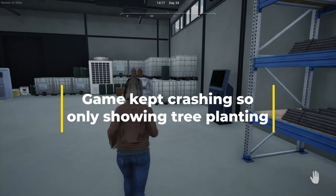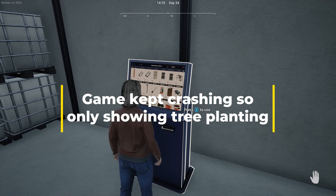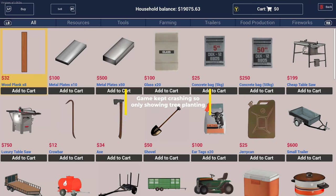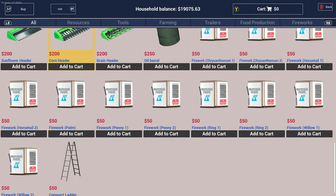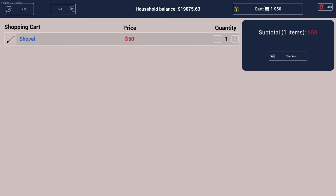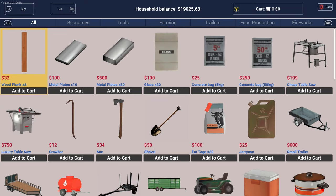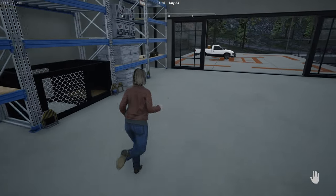Hello everybody, Mrs SimGamer here, and today we are on Ranch Sim — we're gonna check out the new horse breeding and tree planting updates. I'm always a bit worried when there's a new update that comes to this game. The cats and dogs one didn't really go so well in my opinion — I bought a dog, got the food, built the house, and the dog never came back. Yeah, it was a bit of a disaster.